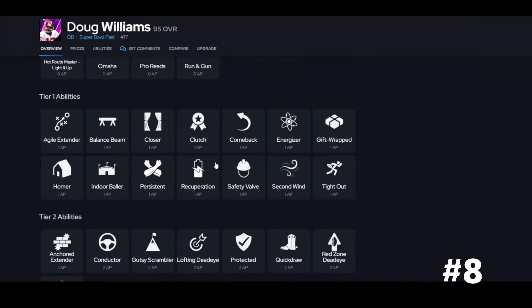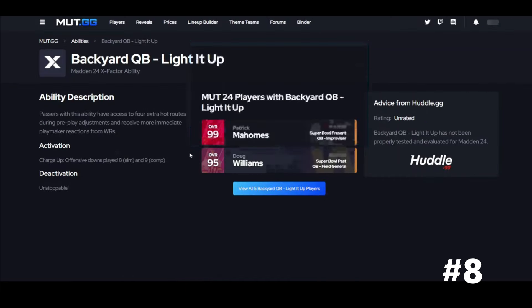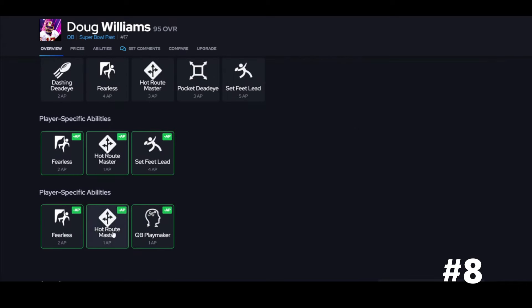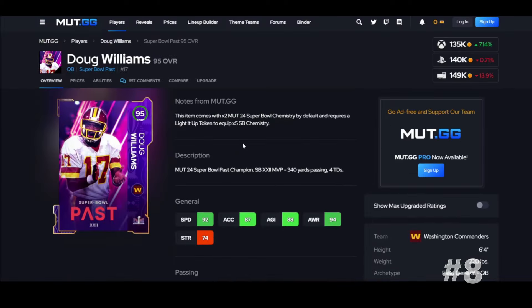Doug Williams has the best release in the game, guys — Traditional Four. If that's what you're looking for, go get him. The X-factor Backyard — if you don't know, now you know. You get Hot Route Master with it and Playmaker. If you know how to use it, you can abuse it. Hot Route Master for once, every leap of four, and yes, he's still usable.